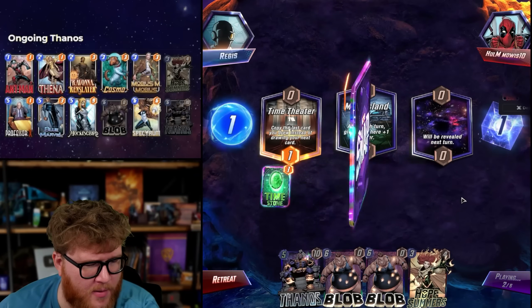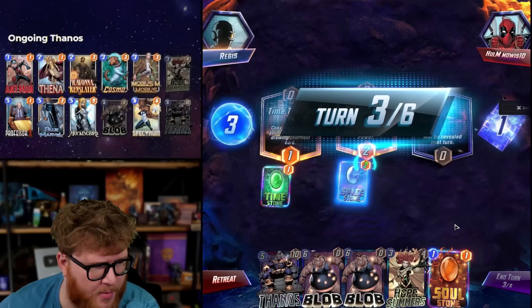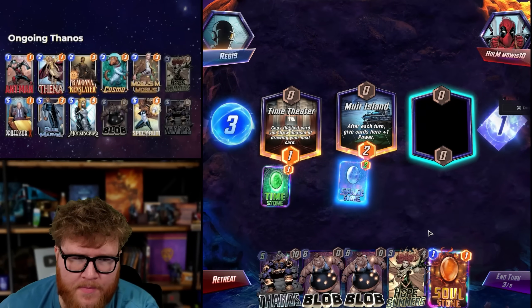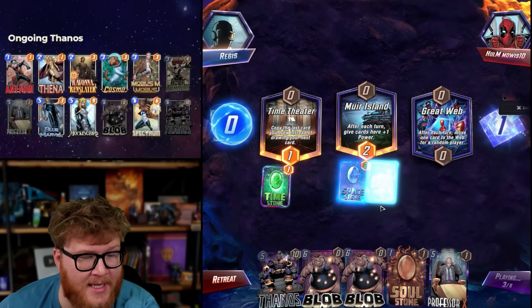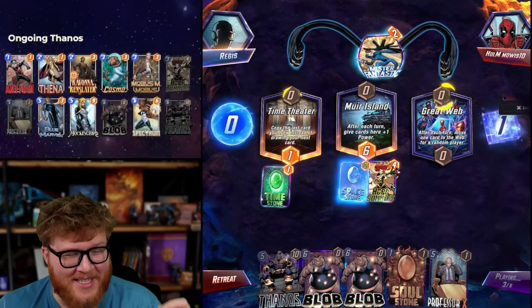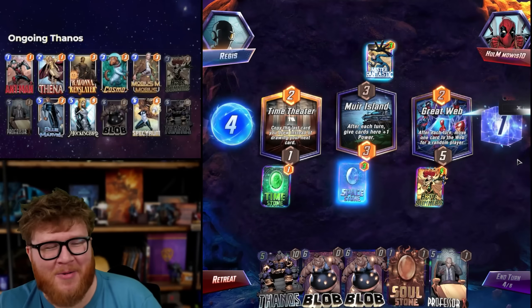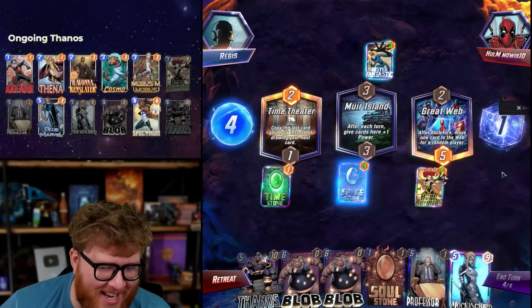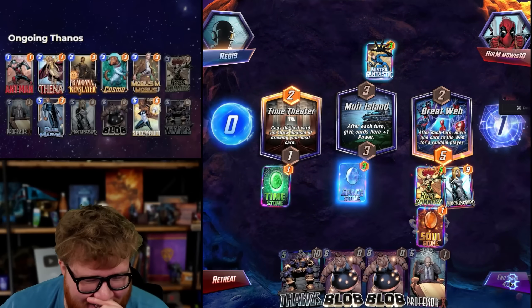I'm still going to play the Space Stone instead of holding it for Hope. We hope to certainly find another stone by then — yeah, perfect. This is great. I said we hope to find a Hope, and then Hope entered the hand! I said this is great, and Great Web entered the hand. I need to say 'a million dollars' so I can make a million dollars!